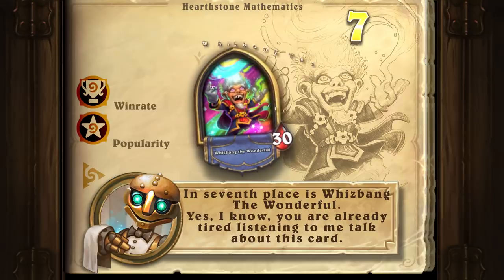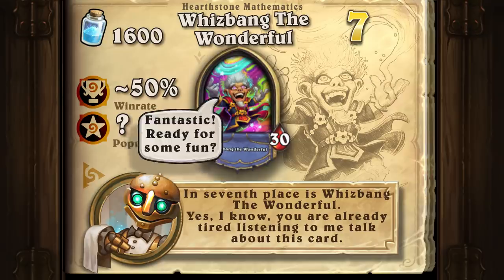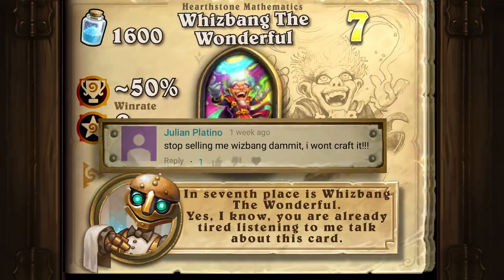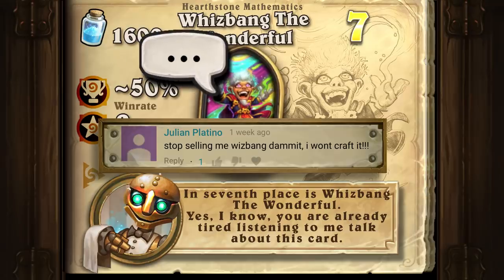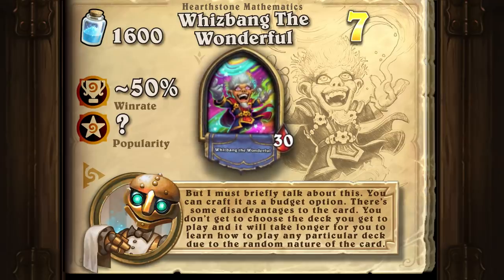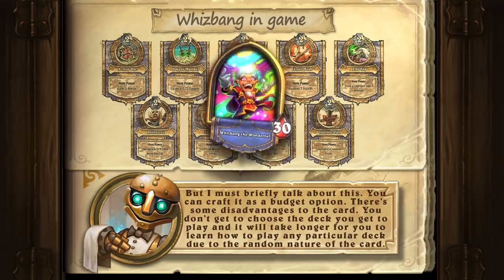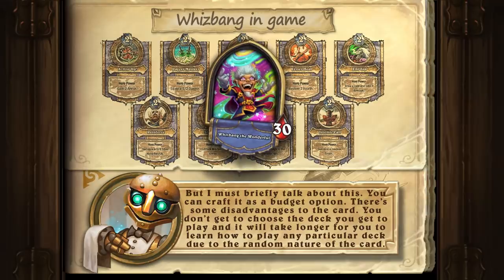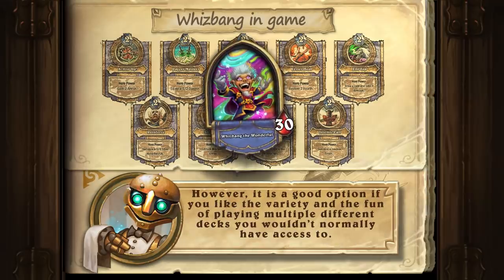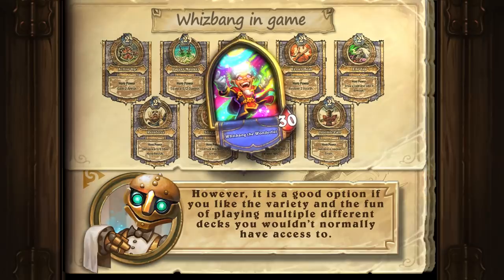In 7th place is Whizbang the Wonderful. I know you are already tired of listening to me talk about this card, but I must briefly mention it. You can craft it as a budget option. There are some disadvantages to the card: you don't get to choose the deck you play, and it will take longer for you to learn how to play any particular deck due to the random nature of the card. However, it is a good option if you like the variety and fun of playing multiple different decks you would not normally have access to.